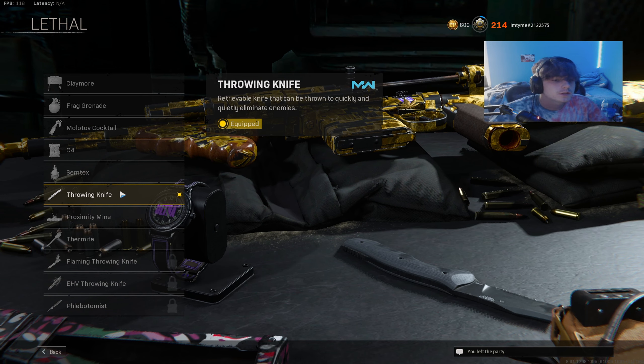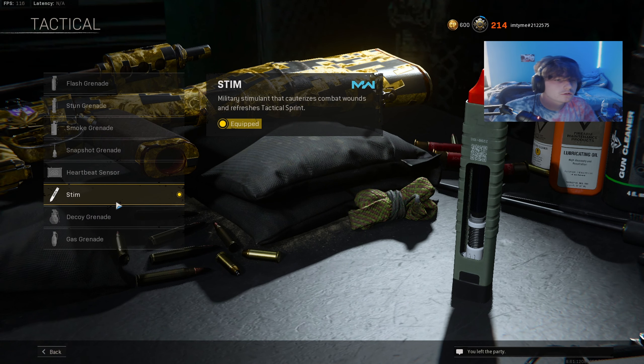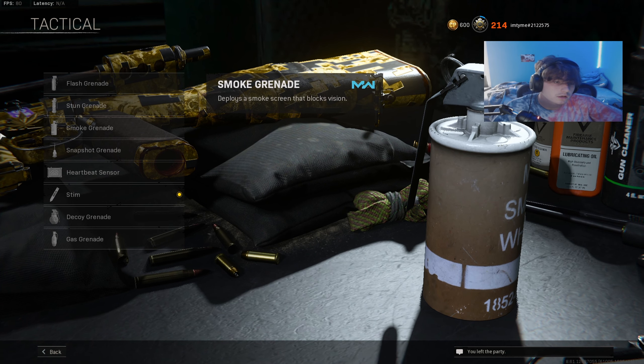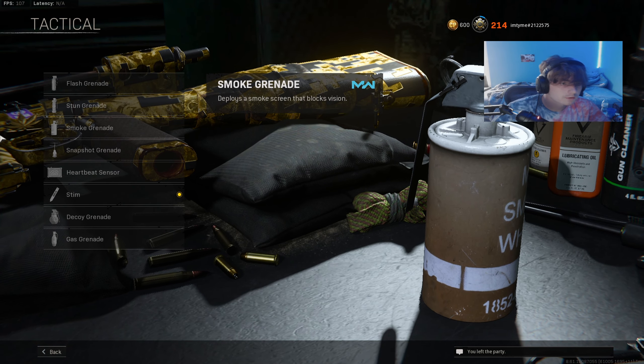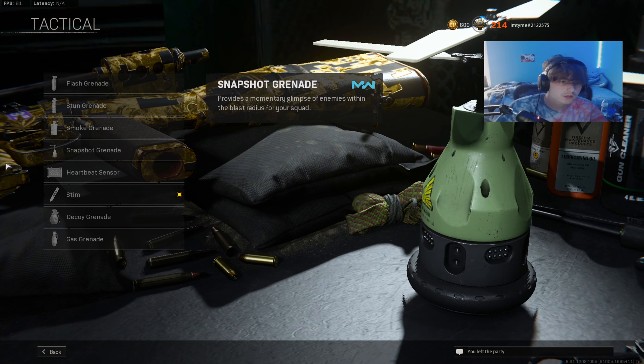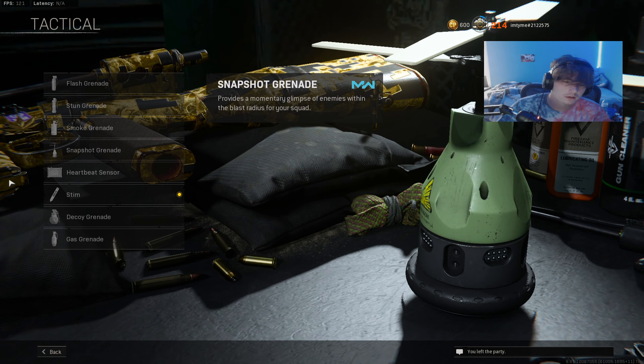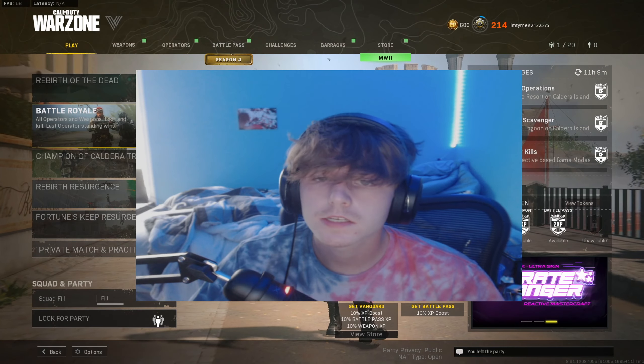For lethal you want to be using Throwing Knife. For tactical, either a Stim or a Snapshot Grenade. You could use a Stun if you're rocking Restock, but I'd recommend Stims or Snapshot Grenades. Heartbeat sensors are for people sitting in buildings — if you find one on the ground you could use it, but I wouldn't recommend having it in your class.